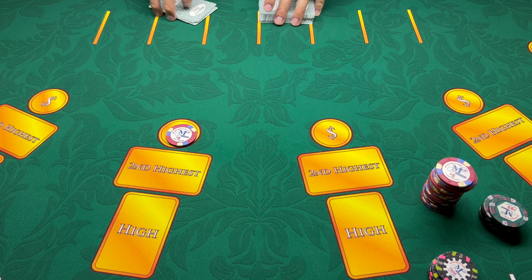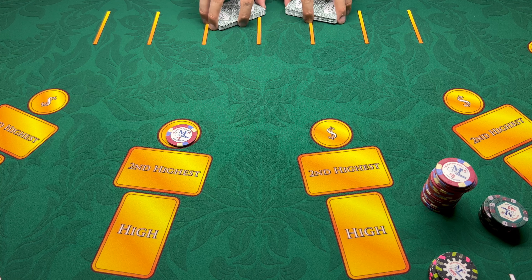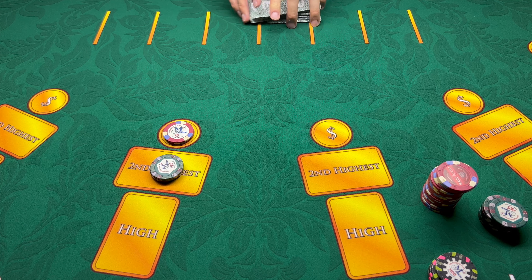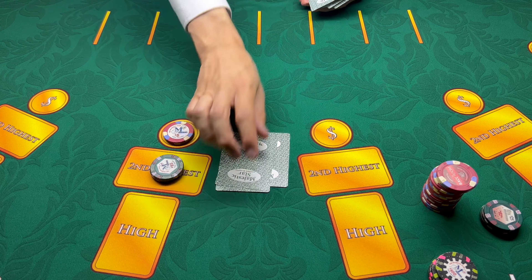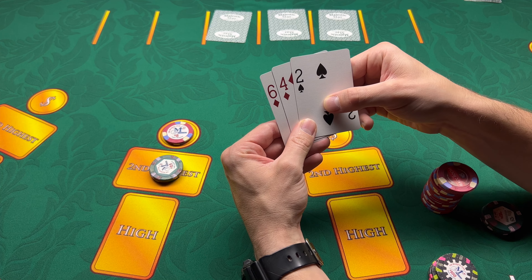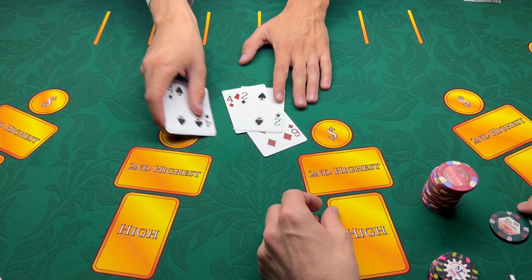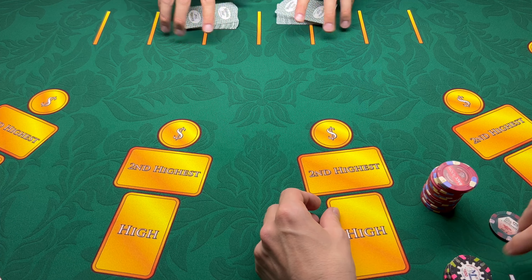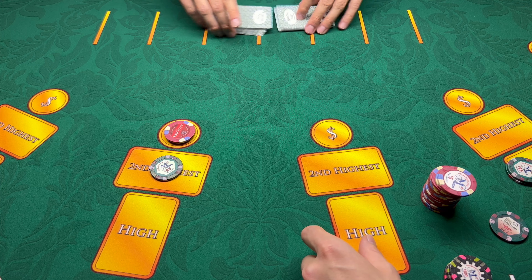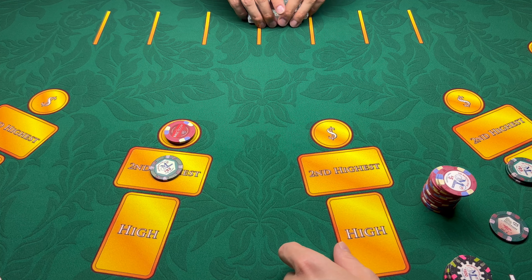What are we feeling from this hand? I think we're gonna do $75 and $10 here on the pair plus. Okay, we got a two, a four, and a six — fold. Three, four, king. Okay, so we're gonna go $25 bucks, $10 on the pair plus. They're having a hard time with those cards this evening — slippery and new.